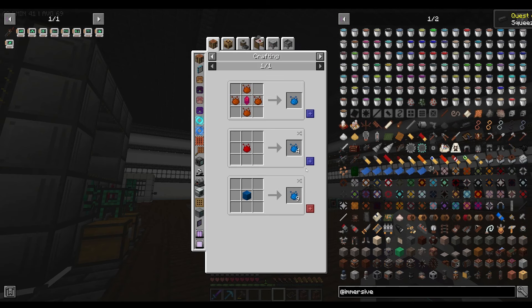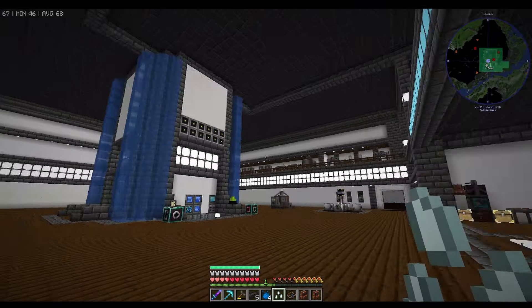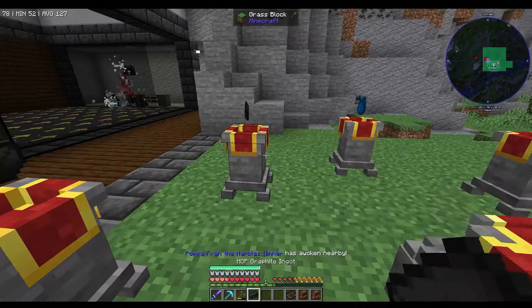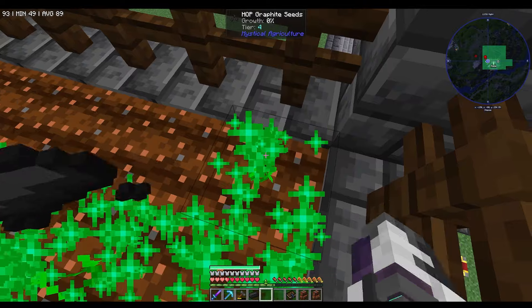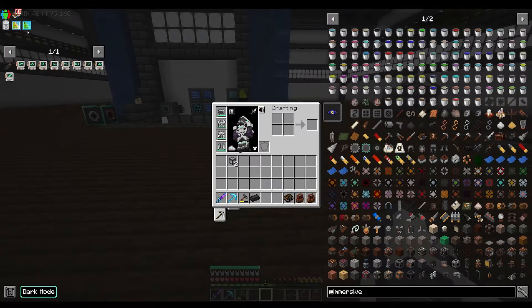We need another imperium essence. There we go, and the seed. We've got everything we need to make the seed. That gets rid of the hop graphite stuff so we don't really need the crusher anymore either, because we only needed the crusher to make the hop graphite - but we'll leave it anyway. Getting used to not using my jetpack buttons. There we go, that's done - we have the hop graphite, which gives us lapis as well.